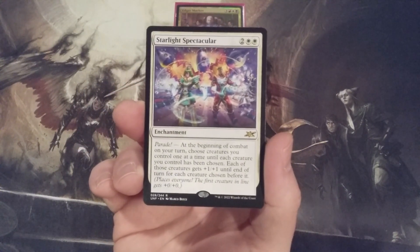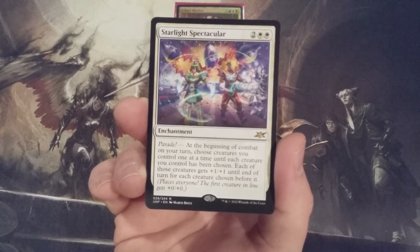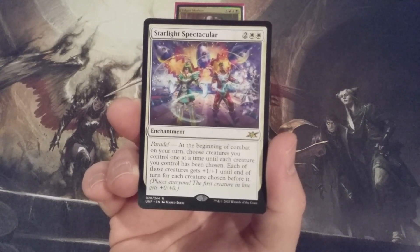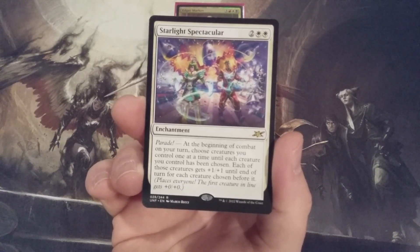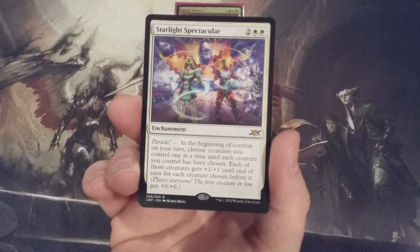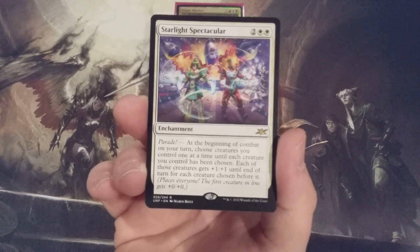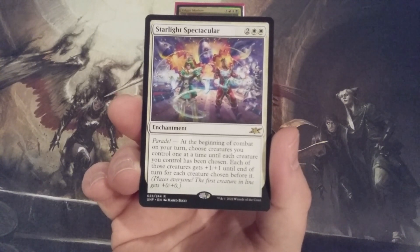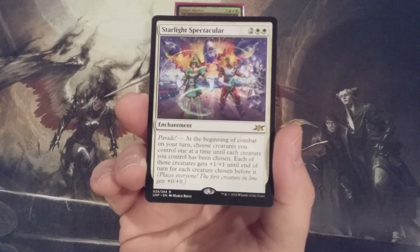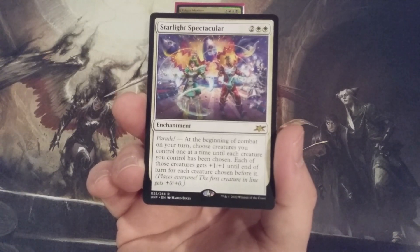We have an enchantment for two and two white. It has the Infinity Parade mechanic. At the beginning of combat on our turn, we choose creatures we control one at a time until each creature we control has been chosen. Each of those creatures gets +1/+1 until end of turn for each creature chosen before it. So the first creature chosen gets +0/+0, the second gets +1/+1, and so on until we have chosen every single creature.